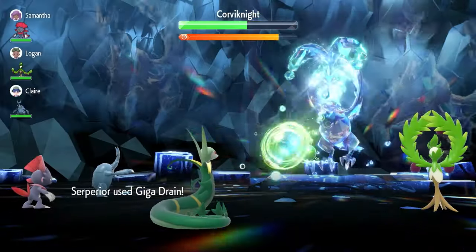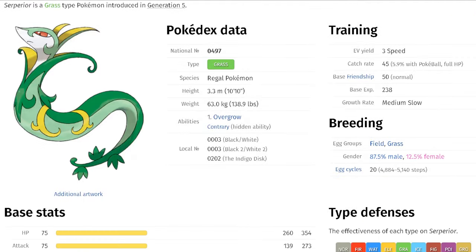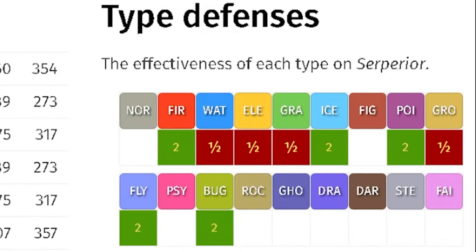In this raid, Superior will have a Grass Terra typing, giving it a 2x same type attack bonus to all of its Grass type attacks. Because of its typing, it will have weaknesses to Fire, Ice, Poison, Flying and Bug type attacks.